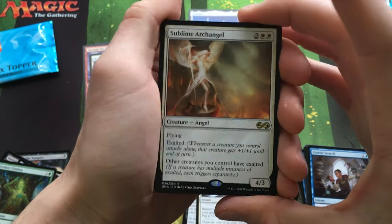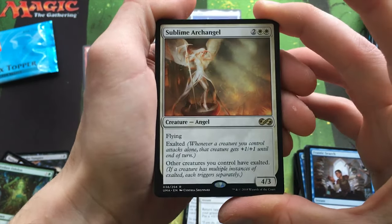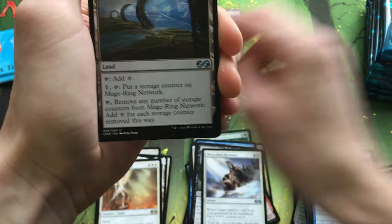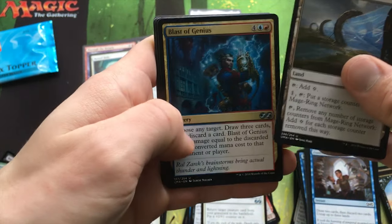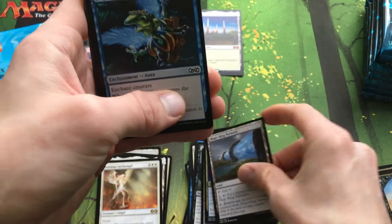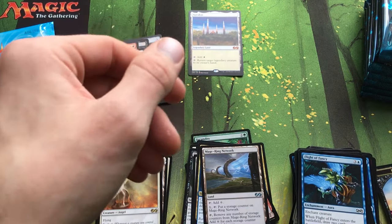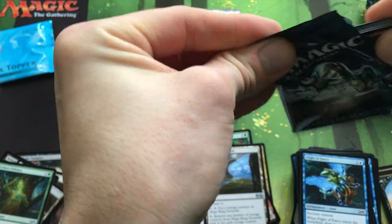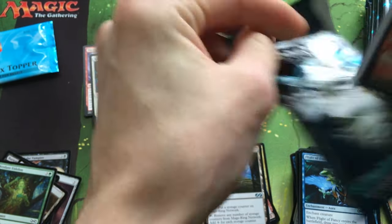Sublime Angel — this used to be a Mythic and used to be pretty expensive, which is why I never had it. It gives everything Exalted — that's pretty good. Also Maul Ring Network, Blast of Genius, and Golgari Thug — that's a pretty good one. I only had one before because they were like $4–$5 for an uncommon.